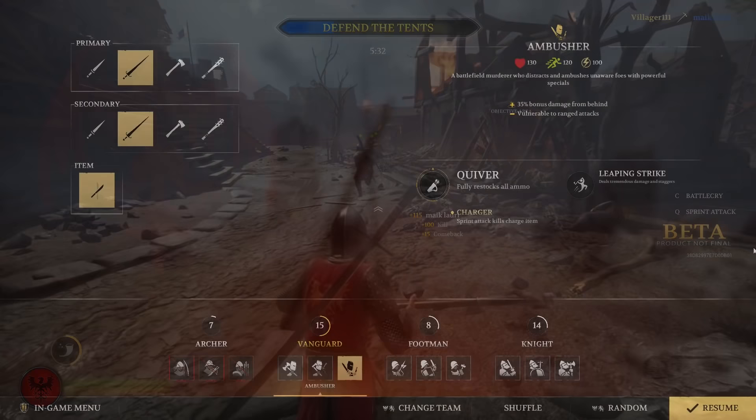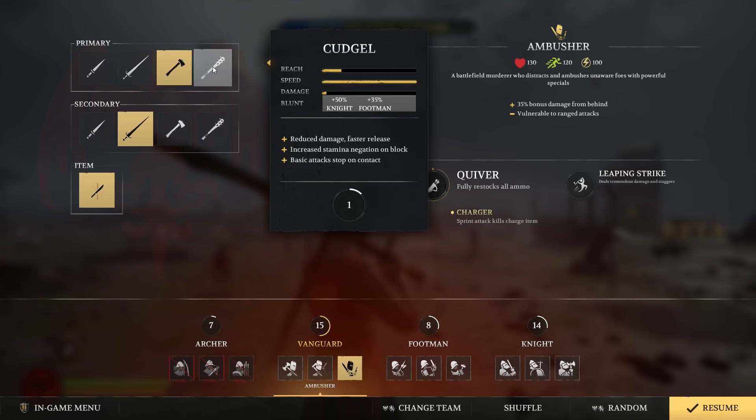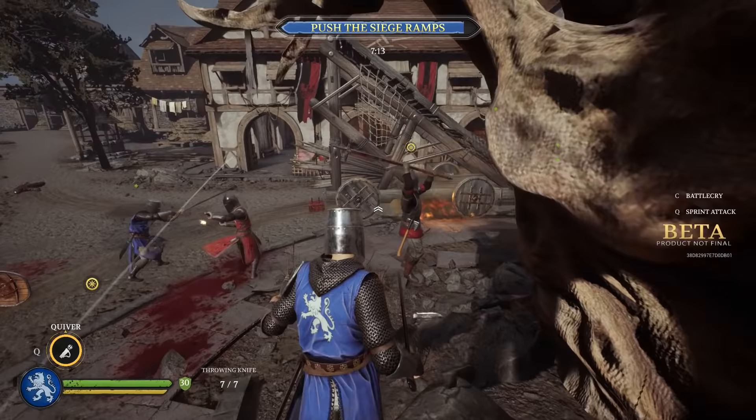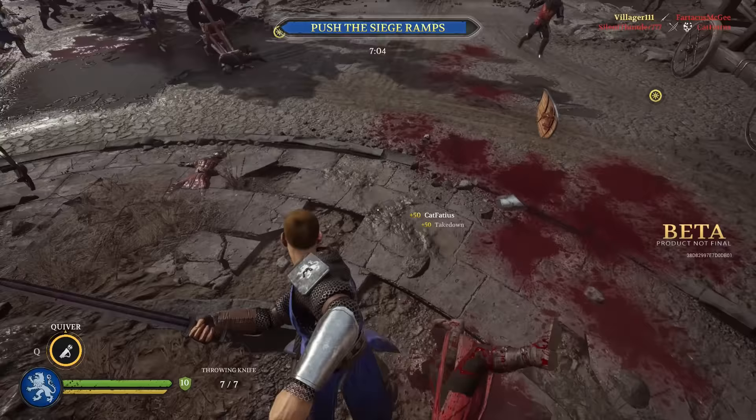The third Vanguard subclass is the Ambusher, a battlefield assassin that ambushes unaware foes with powerful specials. The Ambusher deals additional damage with backstabs but can only equip one-handed weapons, which deal pretty low damage without backstabs. He has access to throwing knives, and his special ability is Quiver, which fully restores his throwing knife ammo.